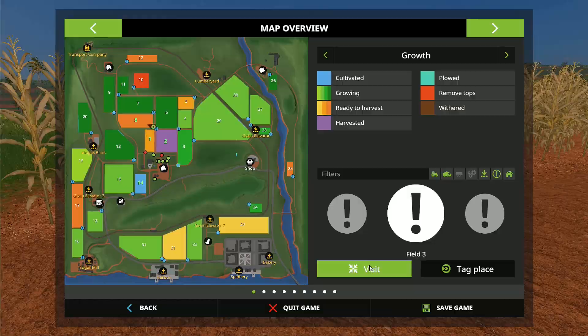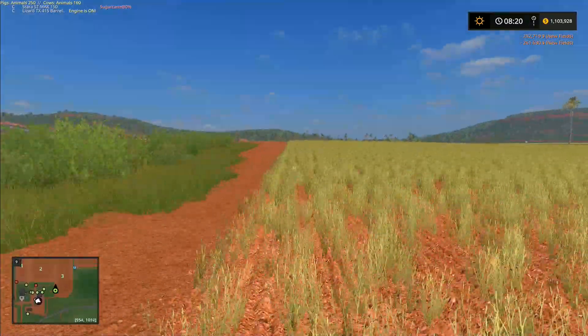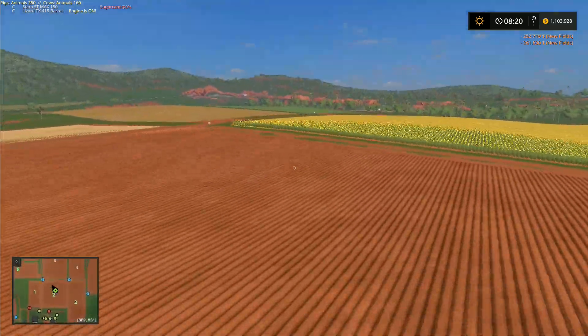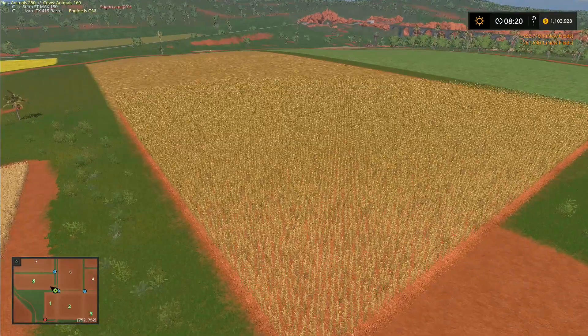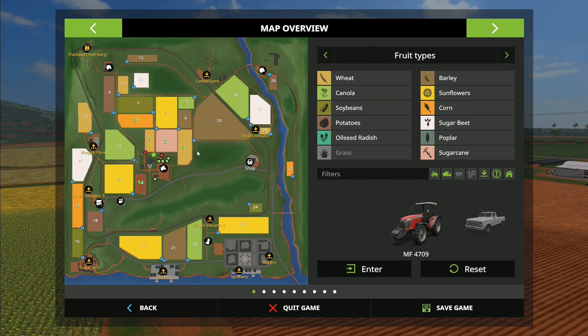We've got field number three - that's going to be another one we harvest at the start. Several fields are going to need plowing after harvest. We've got that one needing a corn header, and then some wheat there and more wheat in field three. Two fields of wheat to harvest - that'll provide food for the pigs and straw as well. We've got a little bit of grass around the yard to give fresh grass to the cows.